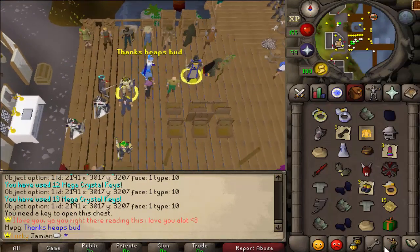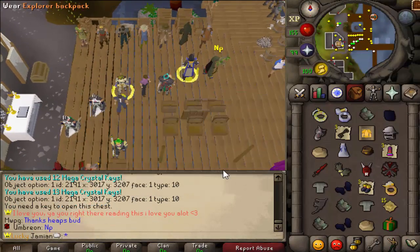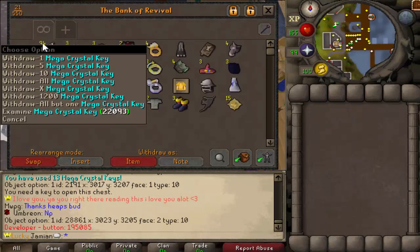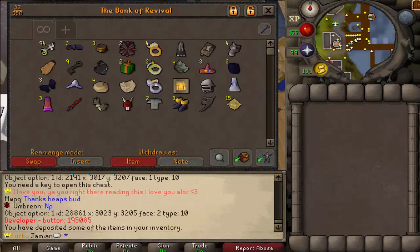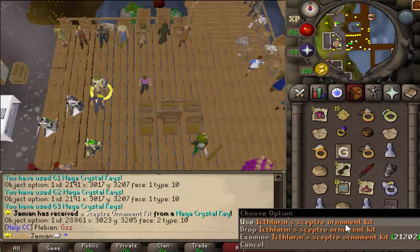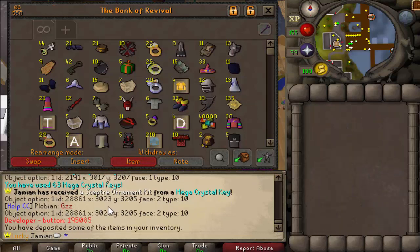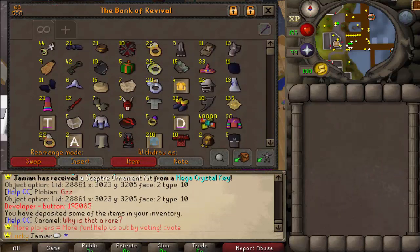But yeah, you can see you can get some pretty decent stuff. There's only 2 things that should yell, so you don't really see too many yell spams. Let me open up the rest of these keys and we'll go over the rest of the loot. Hey, so there is one of the things that yells — this is the Ictharal Scepter ornament kit. It's pretty cool. That's one of the things that yells.